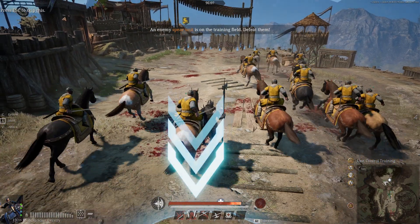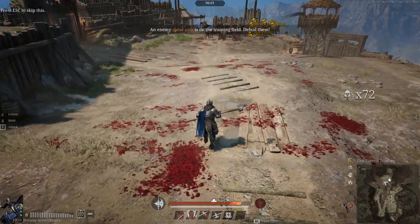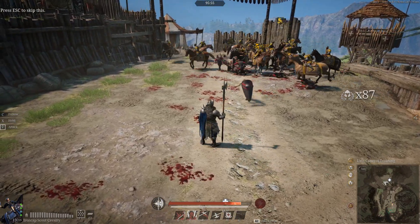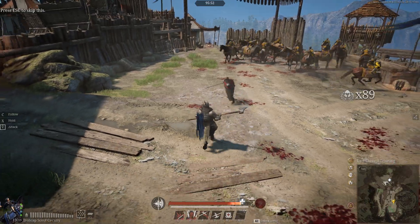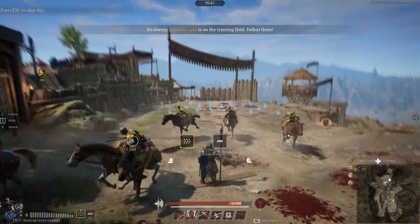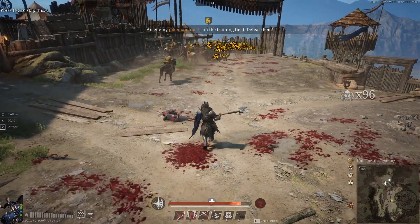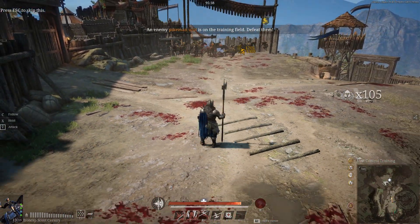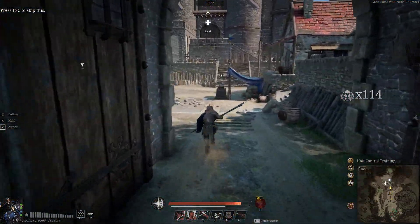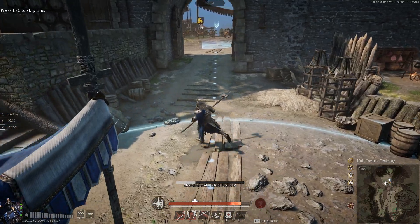Guys with big shields are normally difficult to take down. Sword cavalry are great in their natural state. Most cavalry units have a form of charge, but sword cavalry don't particularly need to rely on it — they're great at just running down units in general. Make sure you use their superior speed compared to their lance counterpart.